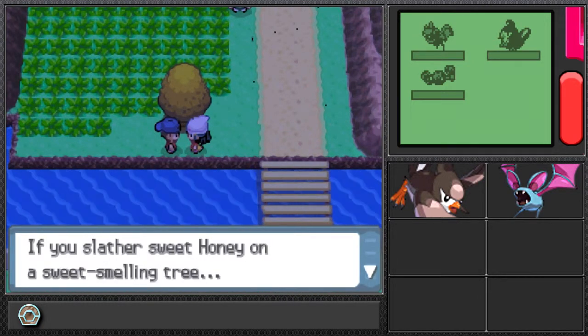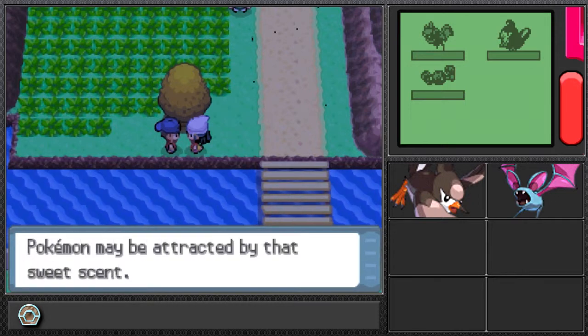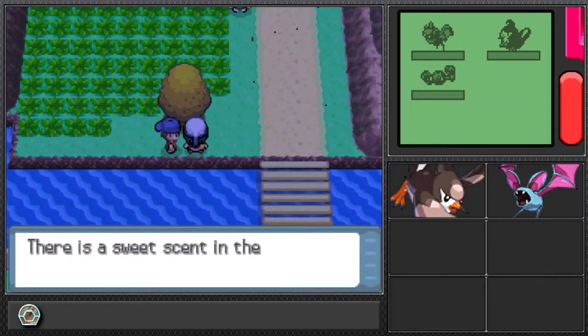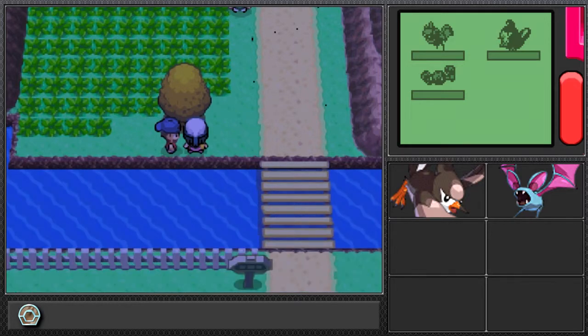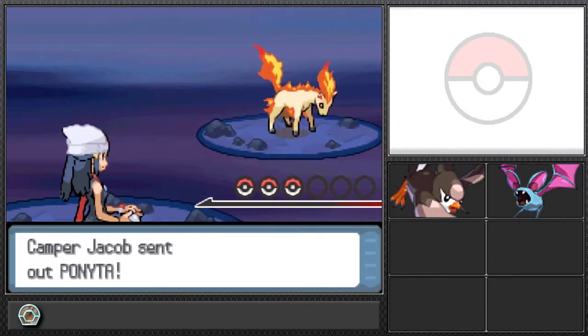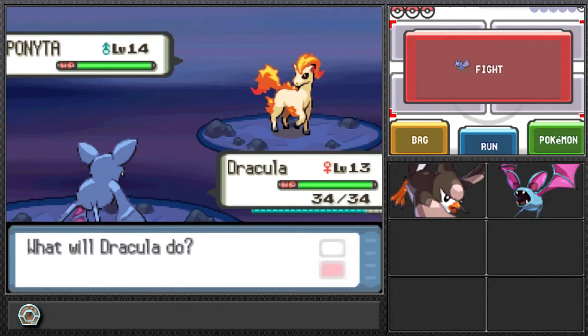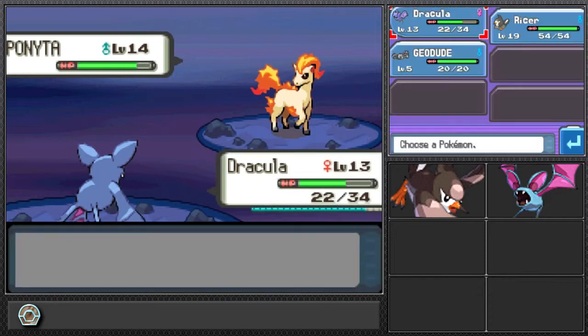If you slather sweet honey on a sweet-smelling tree, Pokemon may be attracted by that sweet scent. I did some research and learned that it takes about six hours before a Pokemon shows up. I probably record every Monday and do about three episodes within an hour, so I'm probably not going to be able to get those flying Pokemon due to not playing around that time period.